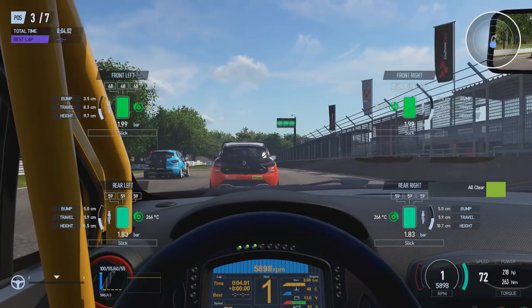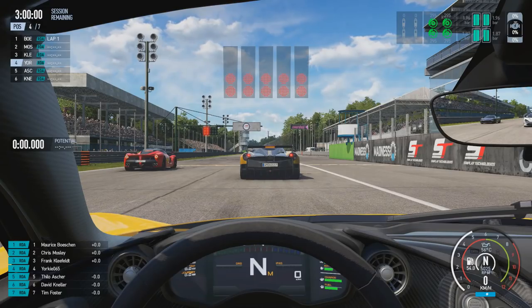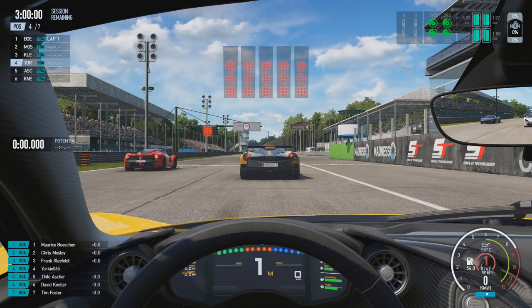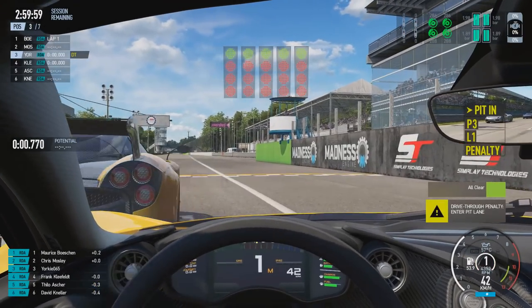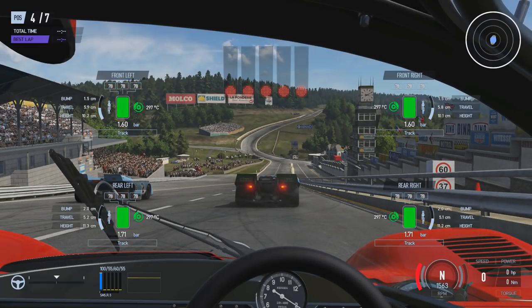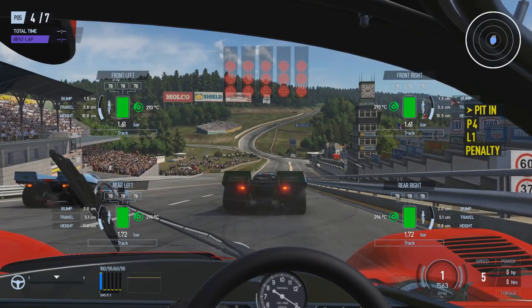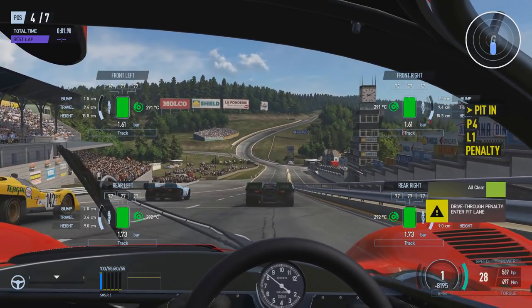If you actually jump the standing start, the penalty you're going to get is a drive-through. That's the main reason why you need to hold the brake when using the manual clutch and manual gearing on a slope or on a hill — because the car is going to start rolling, and if you move too far you will get a drive-through penalty.